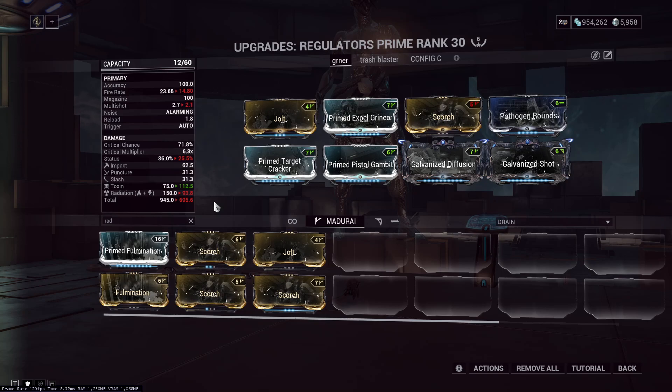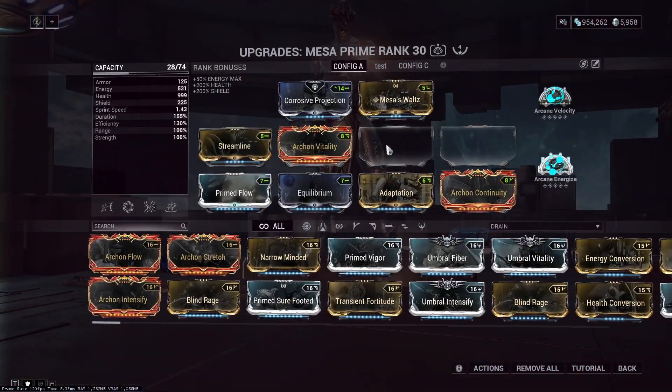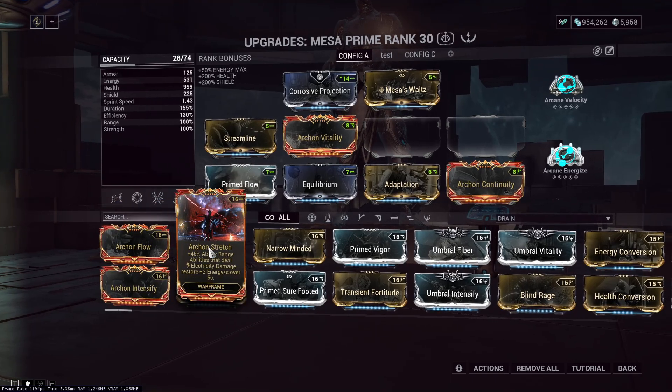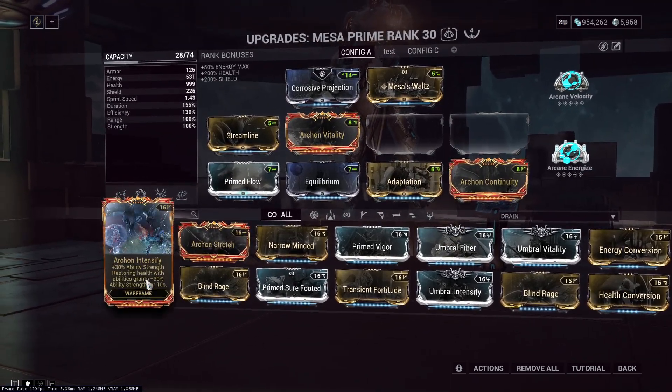Using the benefit of the fact that Mesa's 4 just does a god-awful amount of damage — it's a little bit more DPS, but this is reasonably safe. So the Archon mods: Mesa can use all of these except for the Intensify one, because Gloom doesn't count as a heal for some reason.